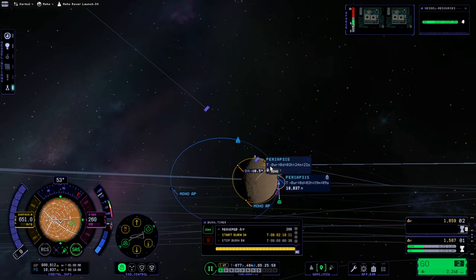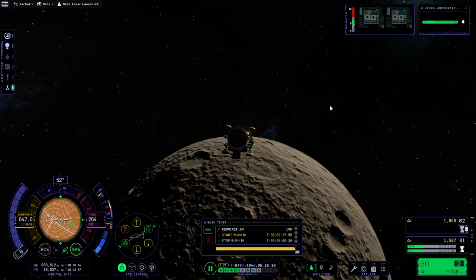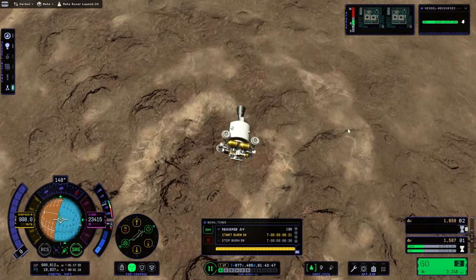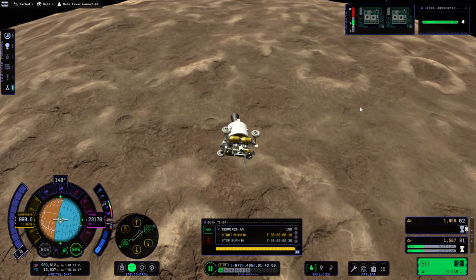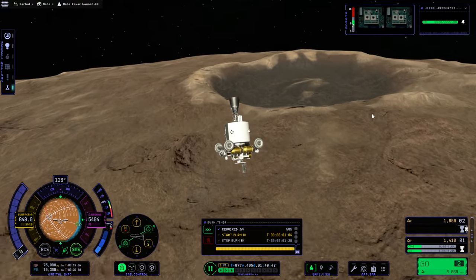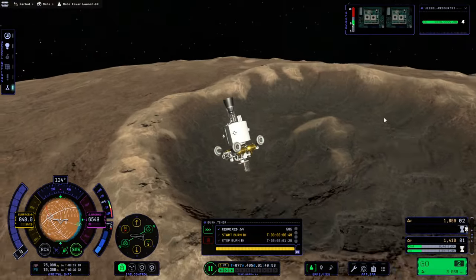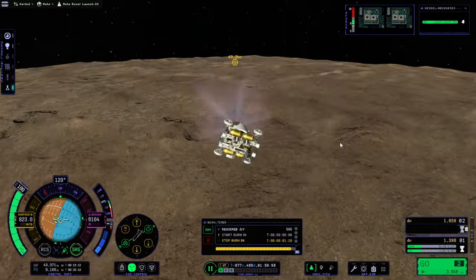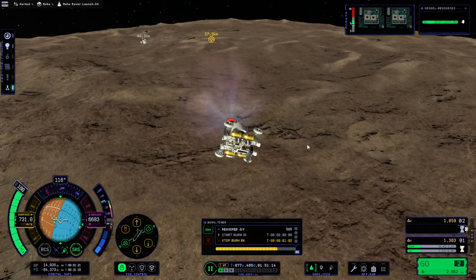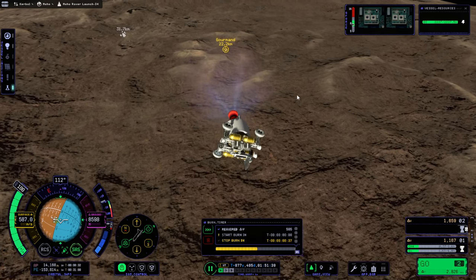But we're probably going to be time-warp limited like this. Around we go. We can probably use this stage to come to a dead stop over the target before landing the rover. Well, there's one of those craters. Right in line here. Maybe we'll end up going past because it can't slow us down quickly enough.